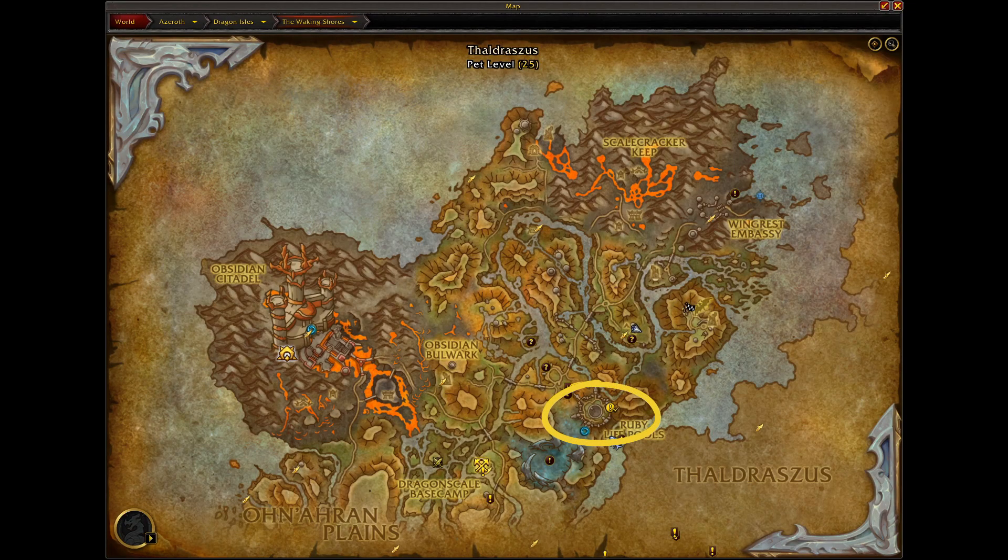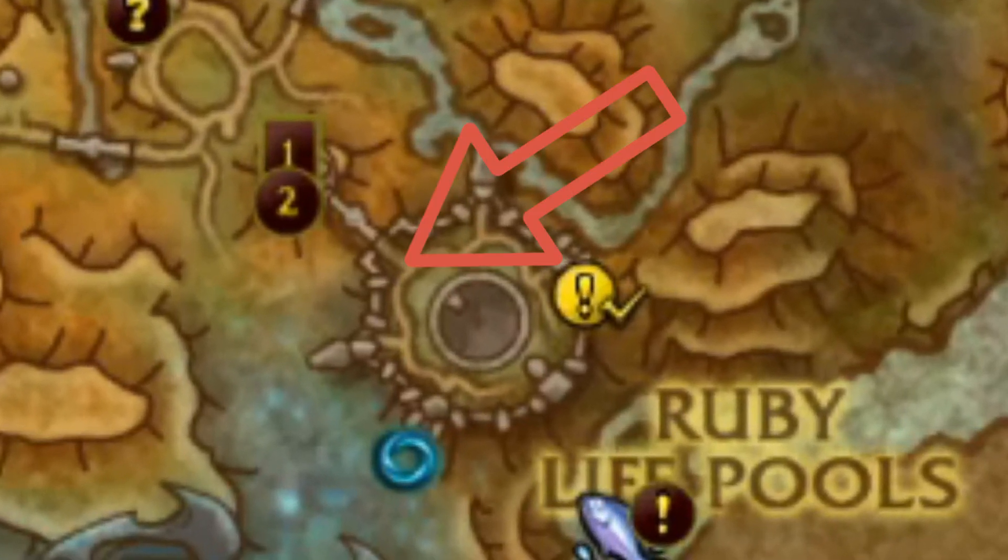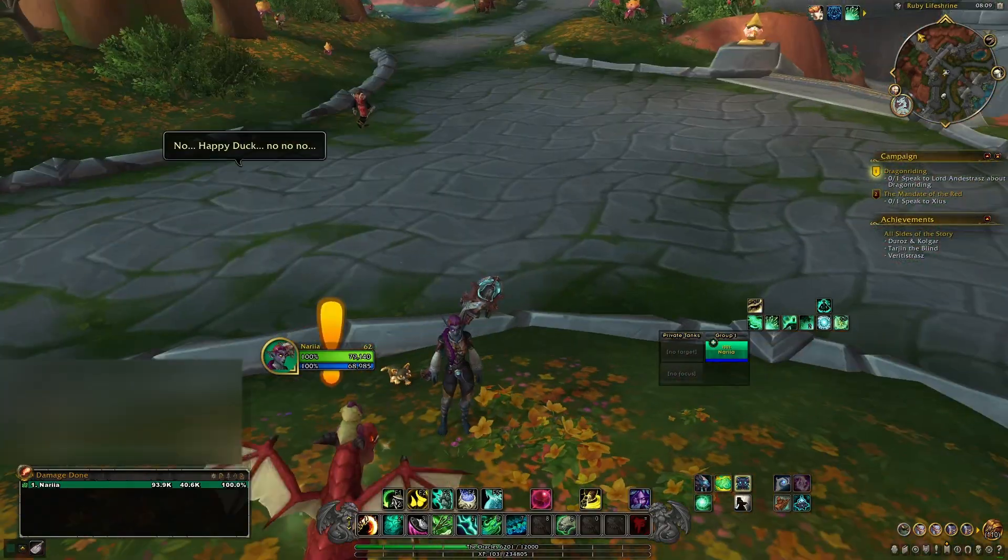To get started, you want to be in the Dragonflight expansion and come over to the Waking Shores. More specifically, we are heading to the Ruby Life Pools. Once there, you want to make your way over to this grassy knoll, and you will find Lily Straza.